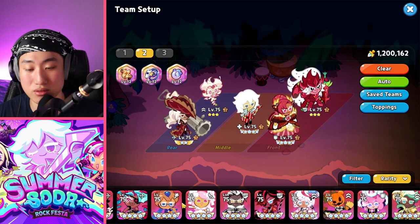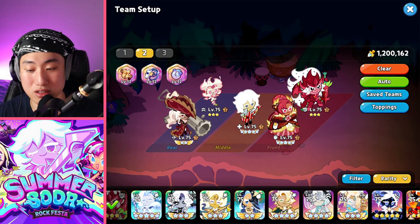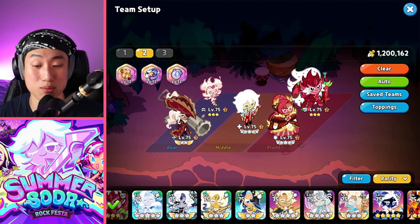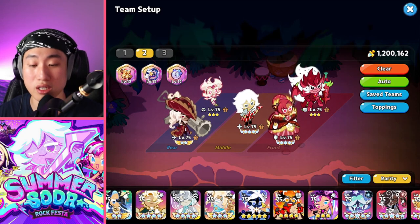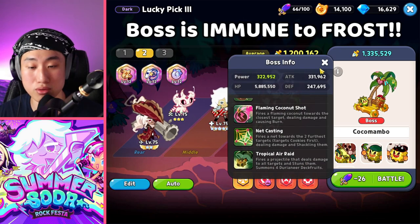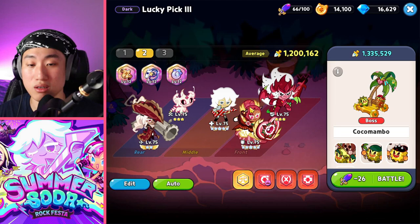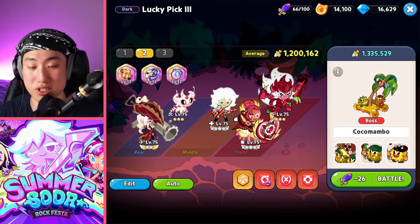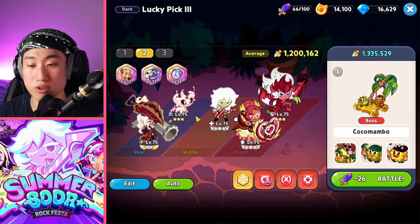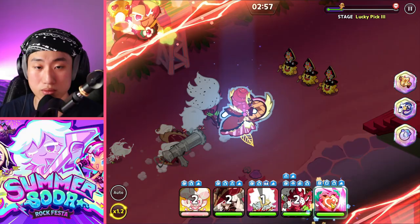If your team isn't tanky enough, replace Pitaya with Walberry. Tartan can also be replaced with other strong DPS options — Black Pearl is probably another good pick against bosses in world exploration, and Sherbet might work too, though I'm not sure if the boss is immune to debuffs. Tanks should run full Solid Almond; Pitaya runs full Searing Raspberry; support runs full Searing Chocolate.